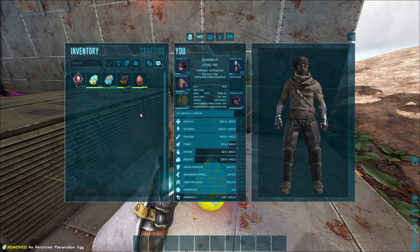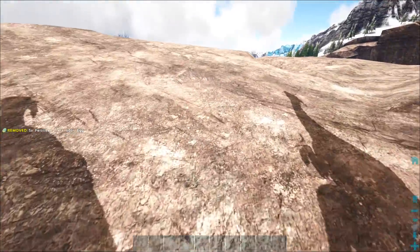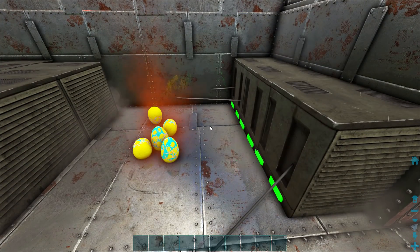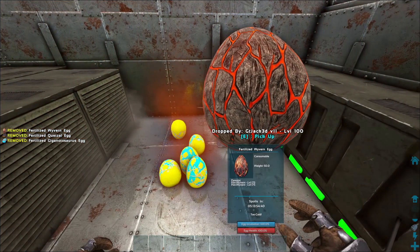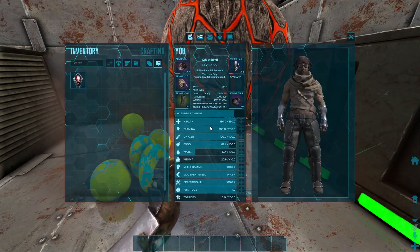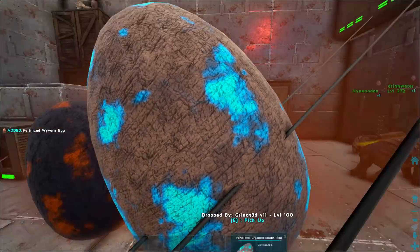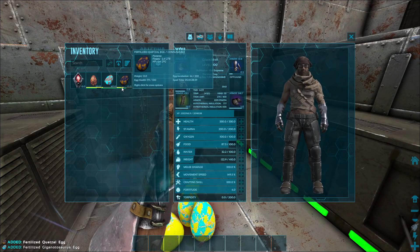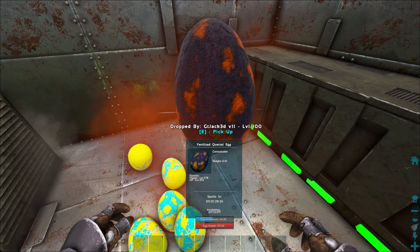Alright, here we go. So we've got these — I'll drop these Pteranodons down, we'll just have these hatch right away. Don't mind the base still trying to load in. Wyvern's going to be a bit. Giga's going to be a bit. I think the Quetzal's probably going to be the longest one. I don't really even care to hatch a Quetzal — we have so many Quetzals and they take way too long. Brontos and Parasers also take just as long as a Quetzal, so I look forward to that.